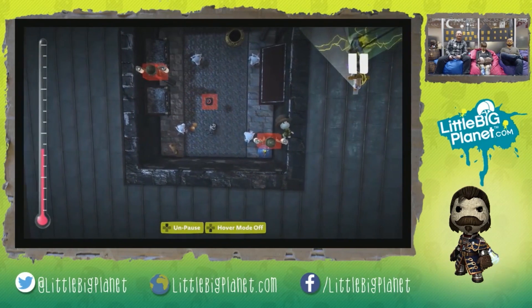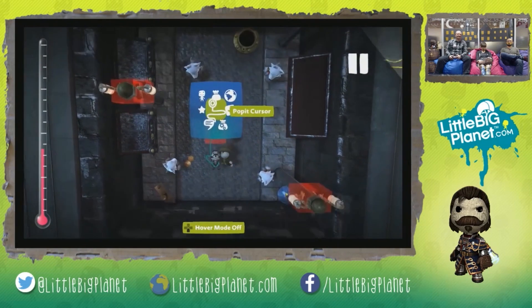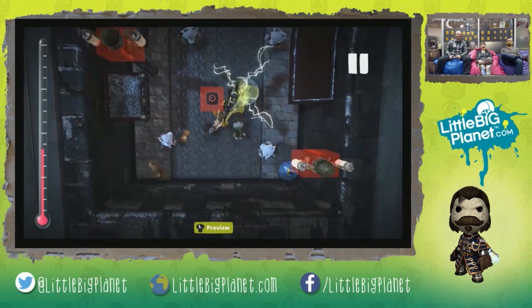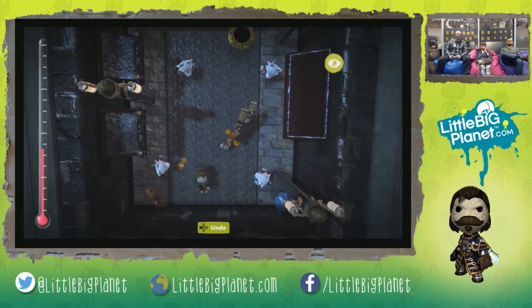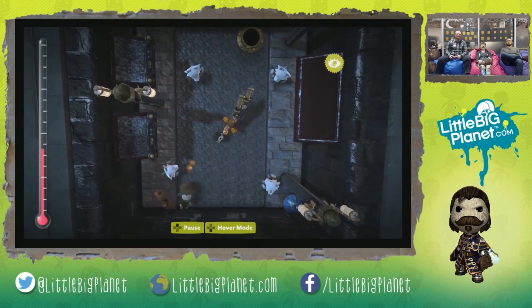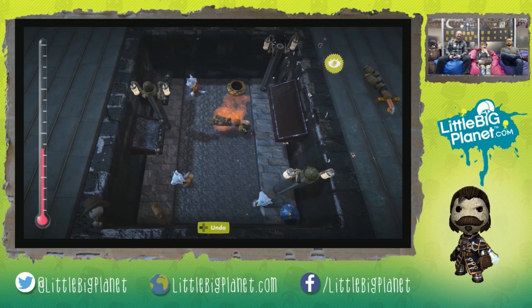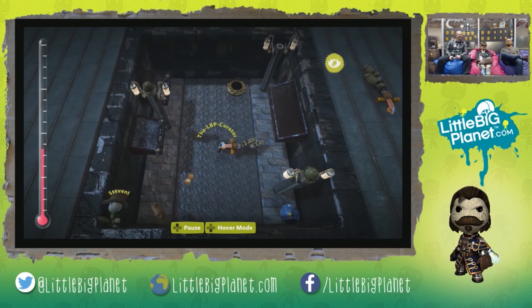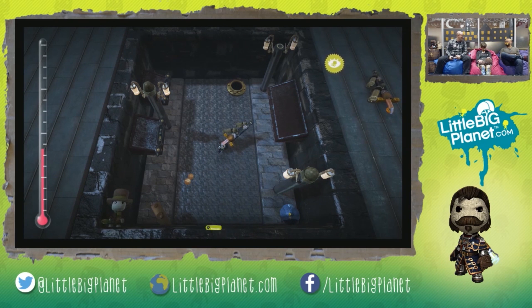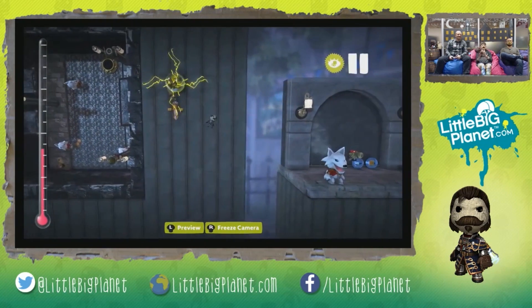So we have The Bustinator now. Let's make sure we are in the right spot - go ahead and jump in. Now that we've saved it we'll equip the power-up. All right, Bustinator done busted it. Thank you Bustinator for allowing us to destroy all these enemies. That's basically the power-ups in a nutshell.